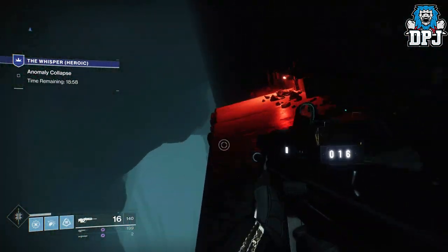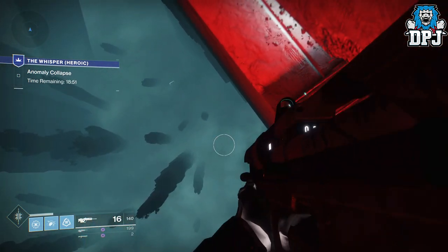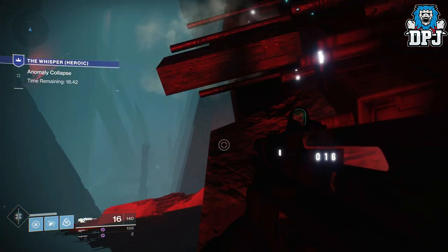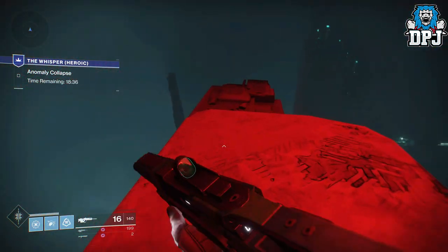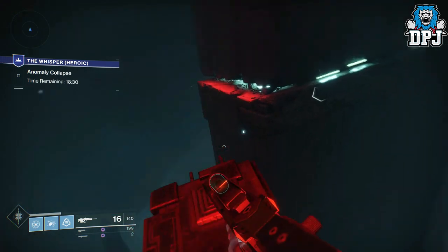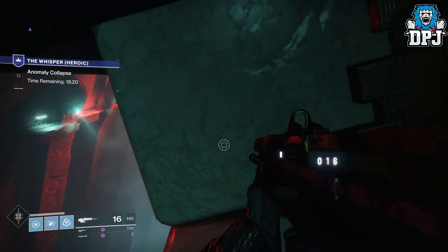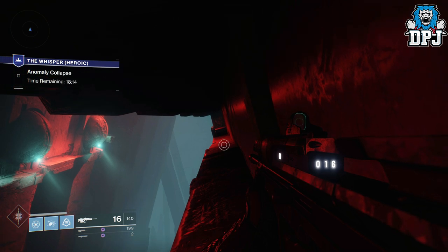The part where you have to jump along the walls in that big room with the little grass ledges is a real pain. I'd recommend using two scout rifles. If you're a Hunter, Stompees are perfect for this because of all the jumping involved — they're unbelievable, one of my favorite exotics in the game.